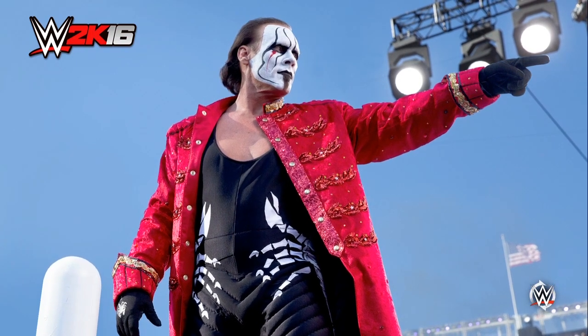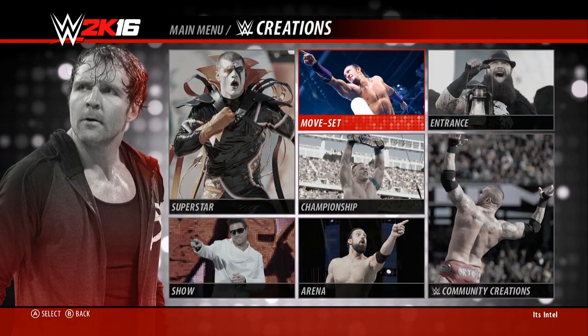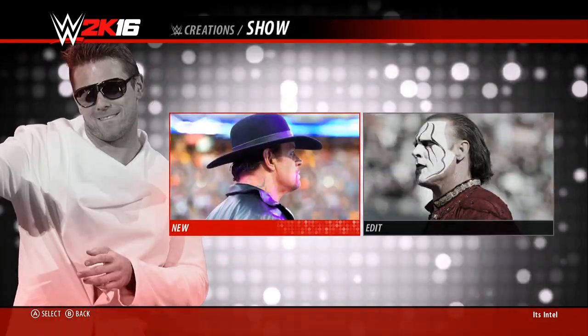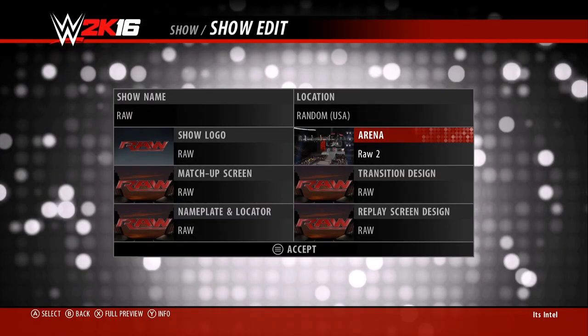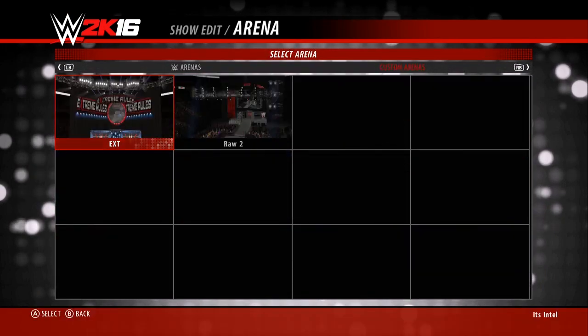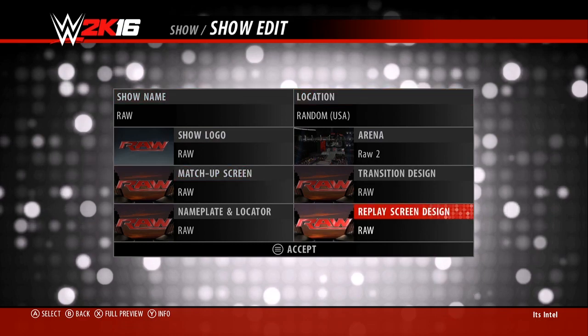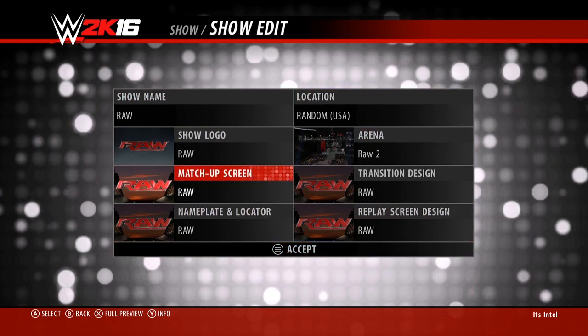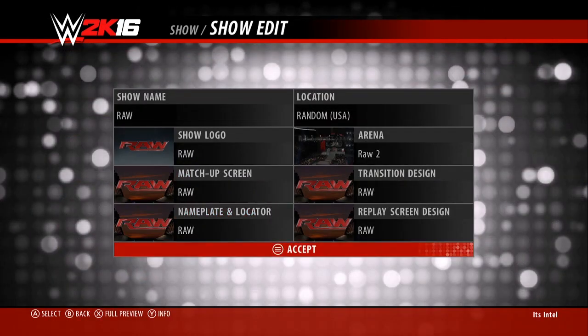If you want to use this arena in universe mode you may be able to just use it directly, but if you want to play an exhibition match you're going to want to create a show and then go that route. It's not that hard — once it opens up, you just change the arena to custom. See, that's the other one I made — an extreme rules one, but it was actually a lot better than this one. Then you can just keep everything else the same if you want or change it up. They've got a bunch of weird stuff in here but I'm gonna keep it all the same.